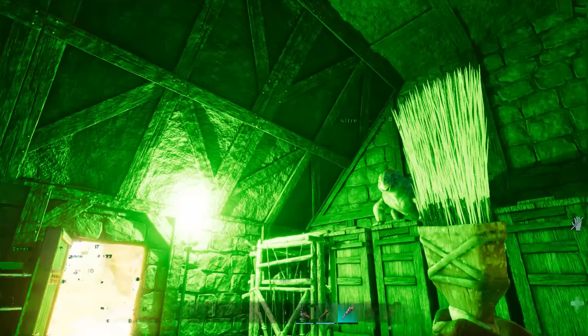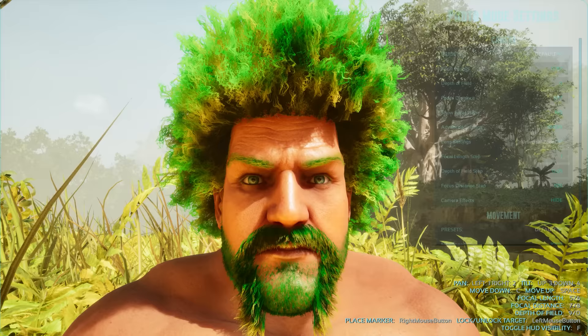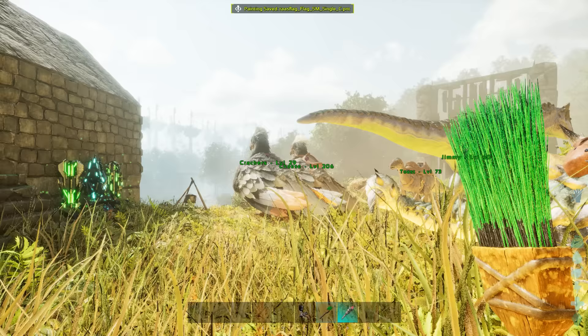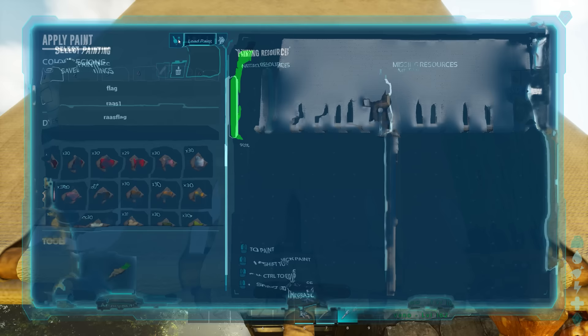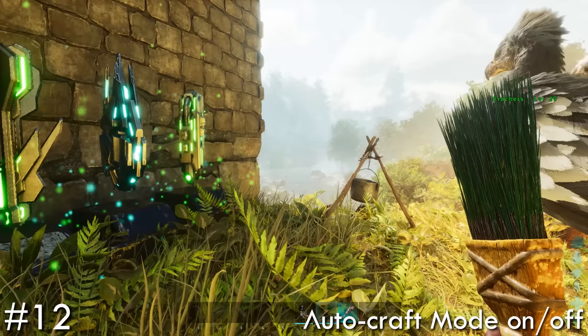Paint brushes can also be used much better on flags now. If you've found a cool photo taken within photo mode, you simply scroll all the way to the bottom, save as painting, and select the desired structure you intend to paint on — in our case it's a flag. Name it, accept, exit photo mode, then hit your flag, load a painting, and find the one you want. You can also rename these as well, and then apply paint — allowing you to decorate your bases with your favorite photos you've taken throughout your journey in Ark.